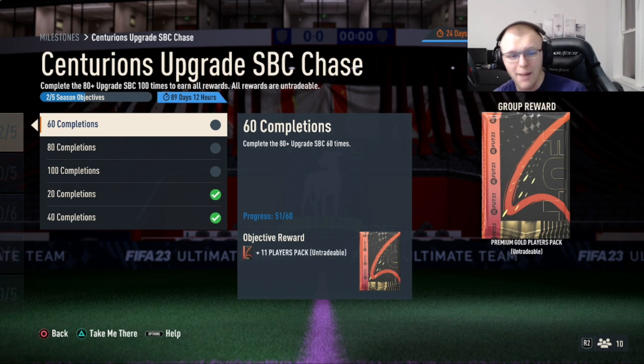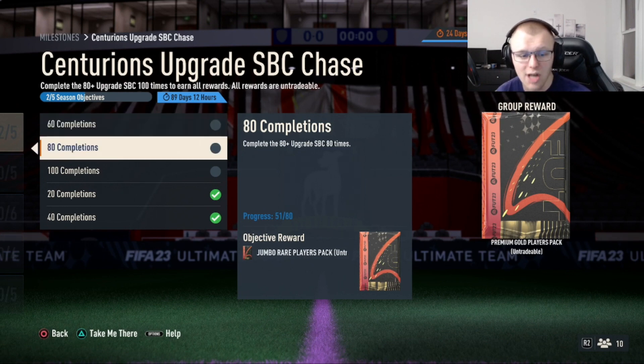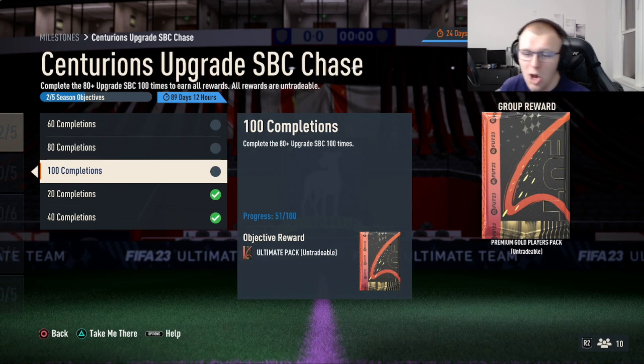The 81 plus times 11 might not be the best pack in the world, but if you open these enough times through all these different objectives something's bound to hit — whether it's a Team of the Year card or a high-rated card you can put into an SBC like a good icon. At 80 completions you get a jumbo rare players pack and then an ultimate pack. The 100 group reward is a premium gold players pack.